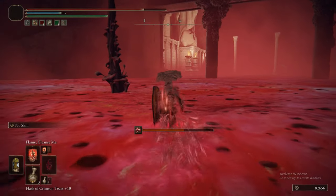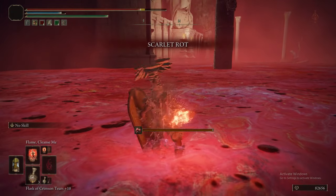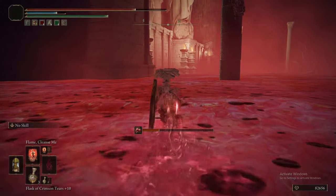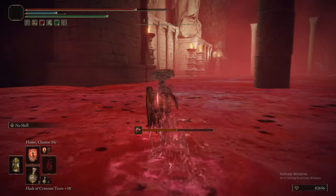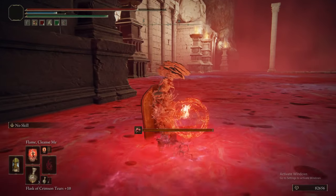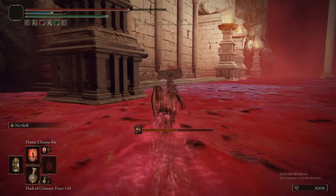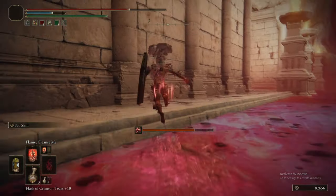Does anybody else think that those Dragonkin Soldiers look a hell of a lot like EVA Unit Zero? I swear that's what it looks like to me. I wouldn't be surprised if that was the direct inspiration for them — the face just looks very similar.